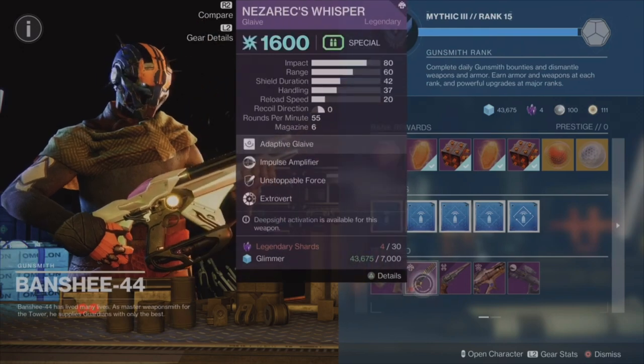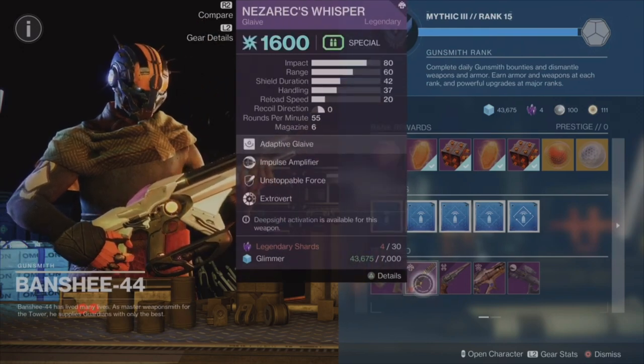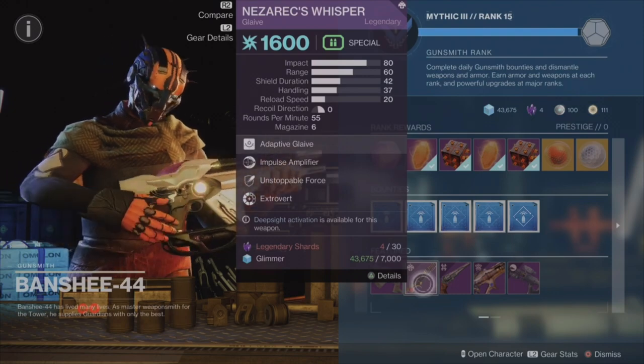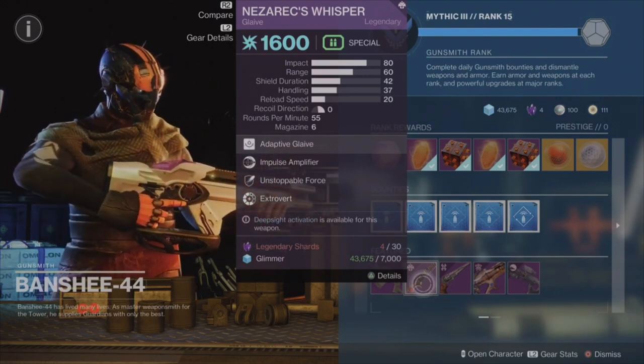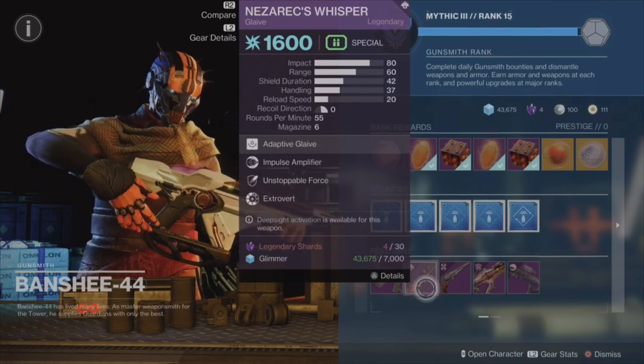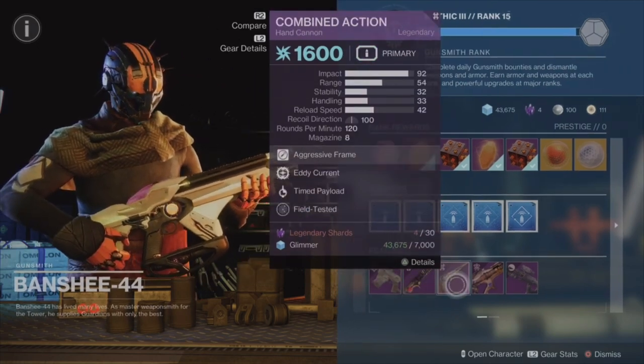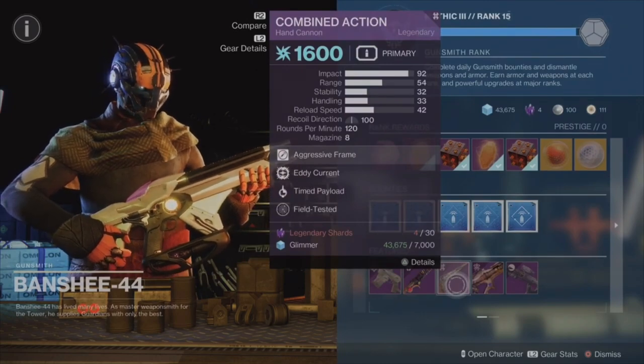Next up we have the Glaive, Nasareks Whisper, with Impulse Amplifier and Unstoppable Force — not a bad roll. Next up we have the Combined Action Hand Cannon.